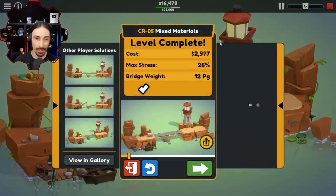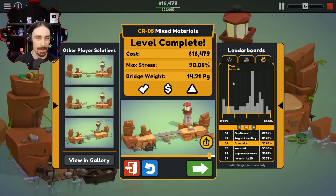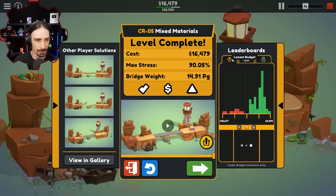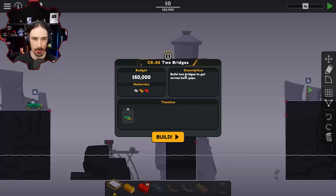That looks pretty much symmetrical, right? We're only at 16,000 — that's pretty low on the budget, but are we going to be able to survive this? Probably not, but I want to find out. 89%? New highs? 90%! I got to 90%. Bottom 14% on the stress — I'm getting some high scores here. Top 41% on budget. That is not as good as I thought it was going to be. I've got a lot of learning to do.